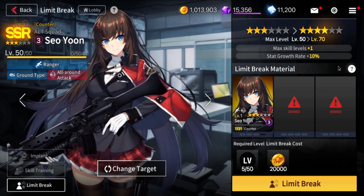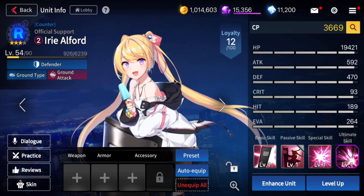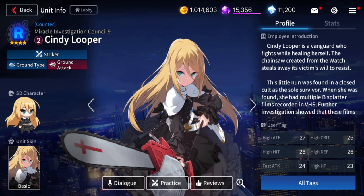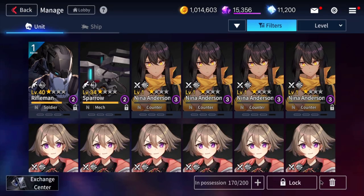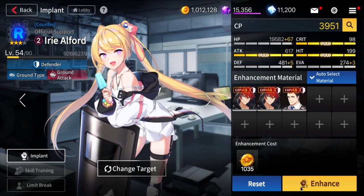I'm going to be saving my dupes to see if the awakening system is really that expensive. The only R unit I want to quickly mention is Eerie — she's actually pretty good, and as a defender there aren't that many good defenders in the game. The other one I can think of is Ryan, but I don't have Ryan so I'm using Eerie for now. Another R unit that's apparently pretty good is Cindy Looper, but she's a striker, and there are good SR and SSR strikers in the game, so she's easily replaceable. For normal characters I don't really bother selling them since they only give you about 100 gold each — I just use my N characters as implants since they're so easy to farm.